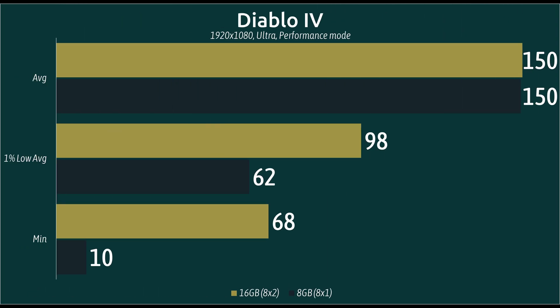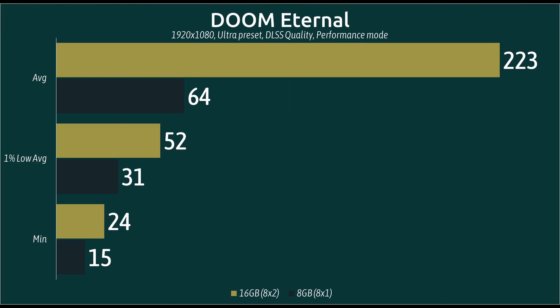Moving along to Diablo 4, the average frame rate is kind of tied at 150, but if you look at the 1% lows and the minimum average, there's an absolutely amazing boost to performance. That is basically what determines how smooth and how good your overall gameplay experience is, and how free of jitter your gameplay is.